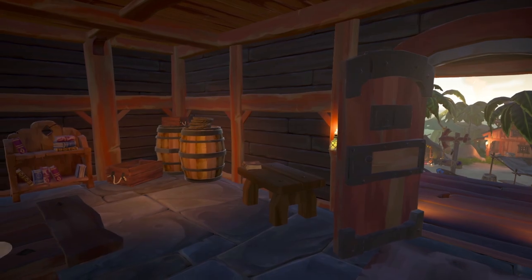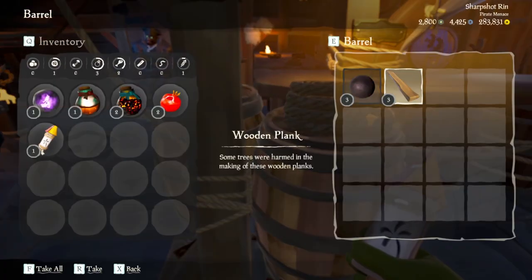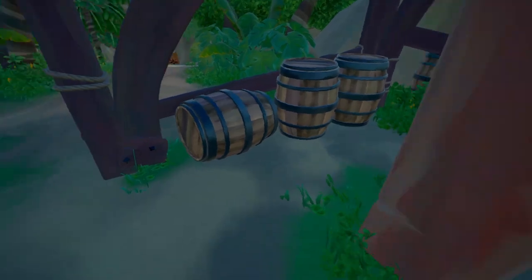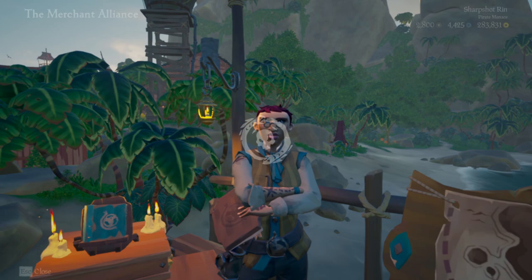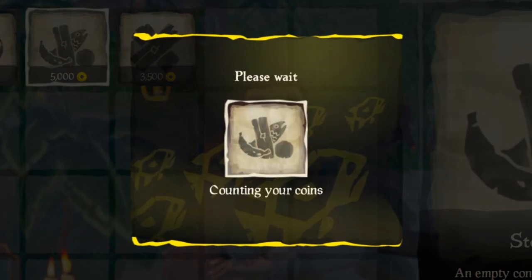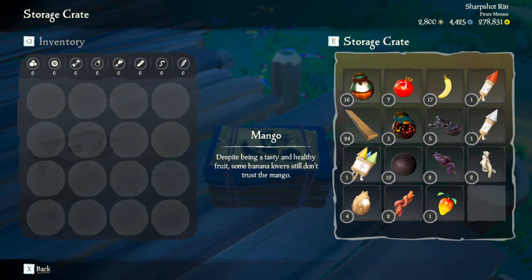Method number one is one that we all know and have learned since day one: looting the barrels on the outpost that you spawn on. The likelihood is you will spawn at a fully stocked outpost, meaning there will be an abundance of food, wood, and cannonballs free for your taking, so make sure to loot every barrel before setting sail. A quick tip to speed this up is to purchase a storage crate from the Merchant Alliance representative for 5,000 gold — all you need to do is run around each barrel filling it up, saving you time having to fill up your inventory and run to and from your boat.